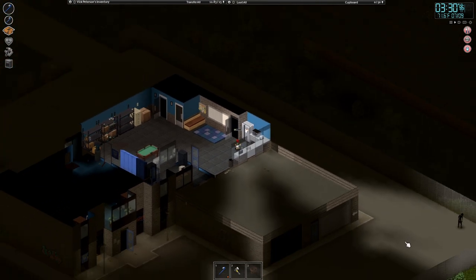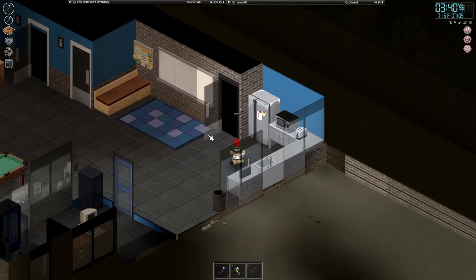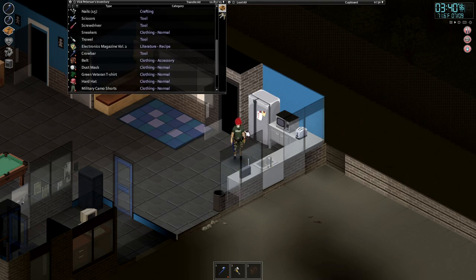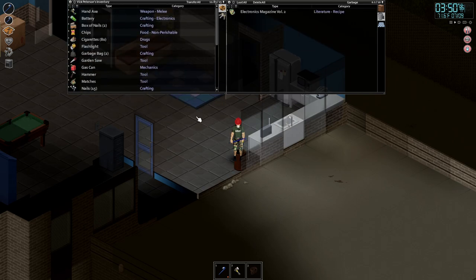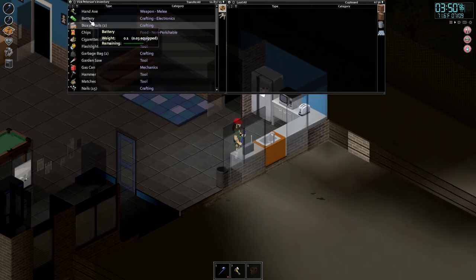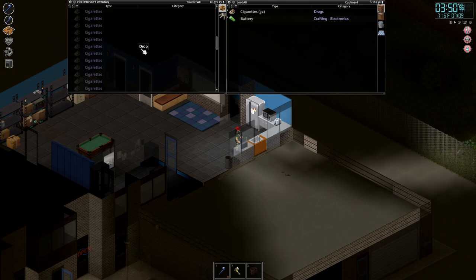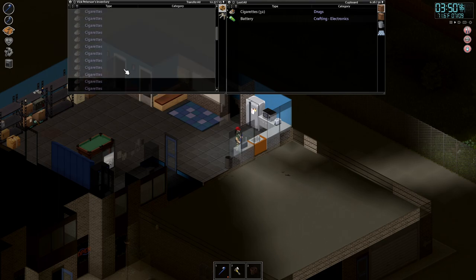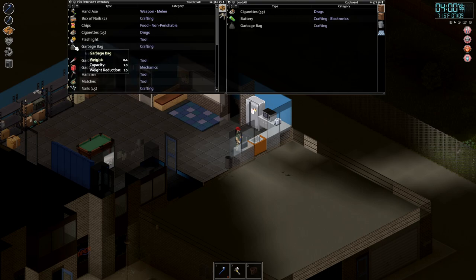We could level up carpentry and build some walls. There's a second level and a third level up here — we could do farming here. I think we'd take it. It's a little trash can right there that actually functions. We'll stick some stuff in there. Already have 80 cigarettes — ridiculous. Leave a few cigarettes, leave a single garbage bag, leave the gas can.